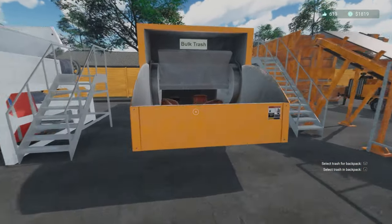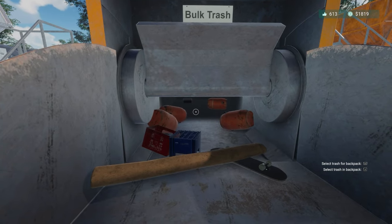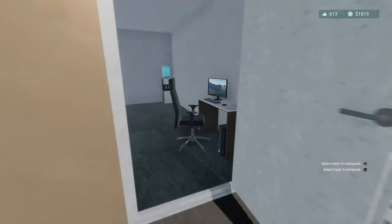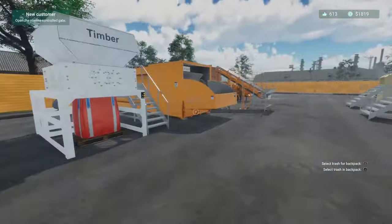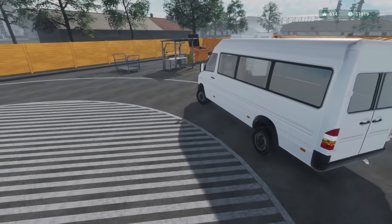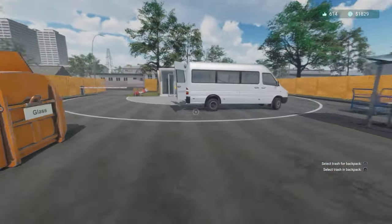Looking in the bulk trash I'm seeing a carpet, a skateboard, and one, two, three, four plastic barrels, and two plastic beer crates. The two new machines we can buy: one is for organic waste — a straight swap — and the other is for plastic, but I'm not sure it'll necessarily replace the bulk items.